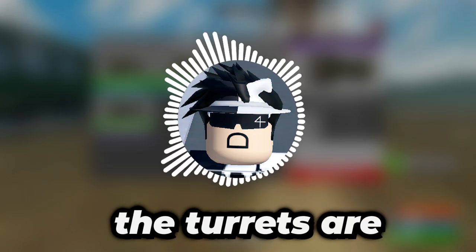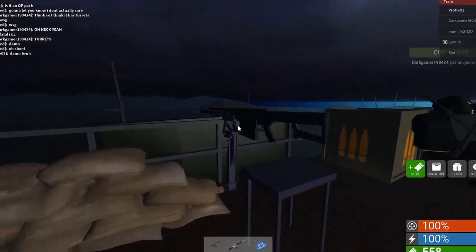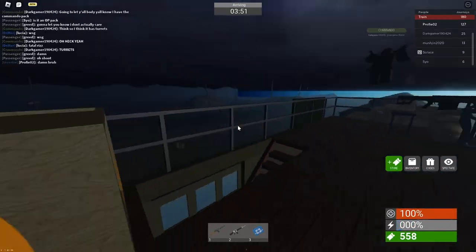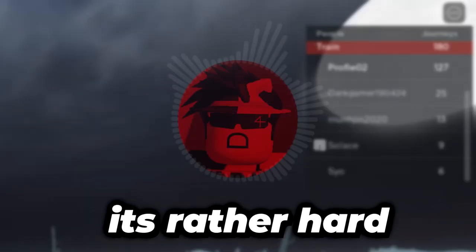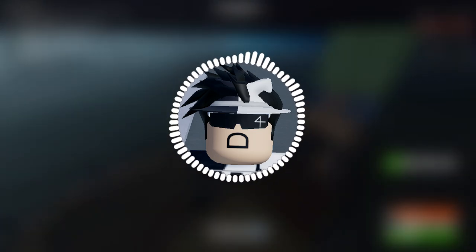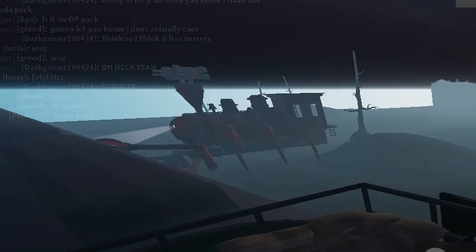I feel like the turrets are rather gimmicky. When you play with friends, turrets are your best friend, because the coordination of setting up turrets and firing at Edward together is where the turret does its best work. But in solo play and when you're working with a bunch of randoms, it's rather hard to use the turret to its full potential. The use of turrets is super situational, and I think that you could still beat the majority of the rounds without a turret.